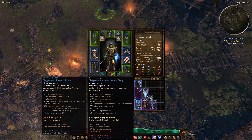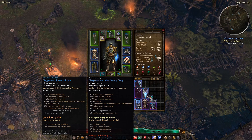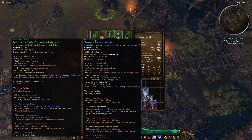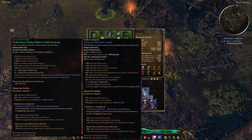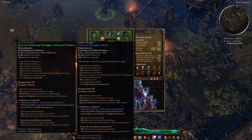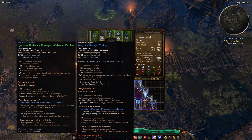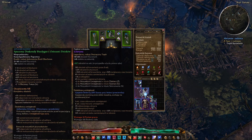Co tutaj mamy jeszcze takiego ciekawego? Pierwotne uderzenie w tych spodniach mi nie jest potrzebne, ale plus 2 do rytmu daje. No i też o wiele większy pancerz i obrażenia od błyskawic. Tarcza - postanowiłem założyć, bo będziemy się skupiać na zablokowanych obrażeniach też. Pozwolę sobie zrezygnować z limitu do jednego burzowego totemu.